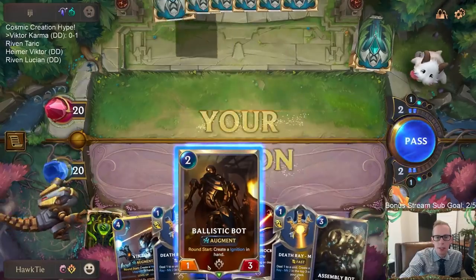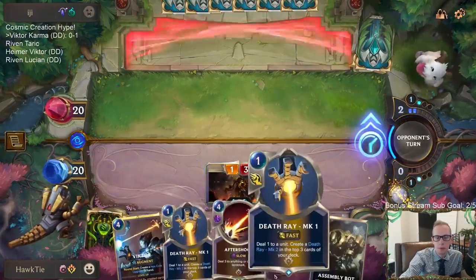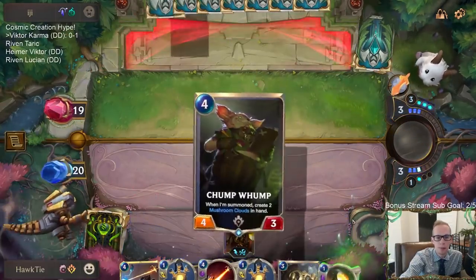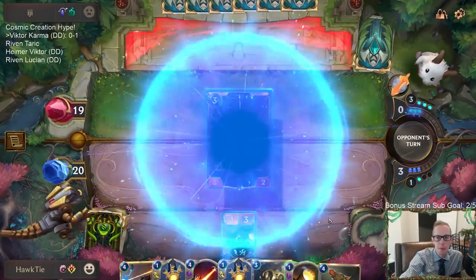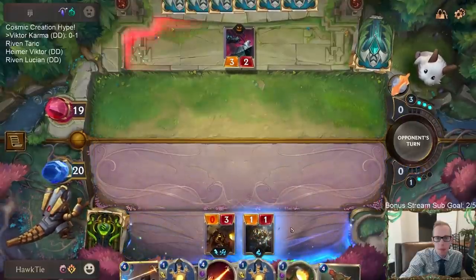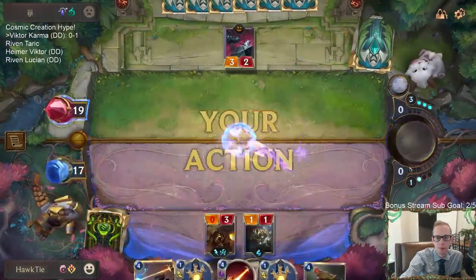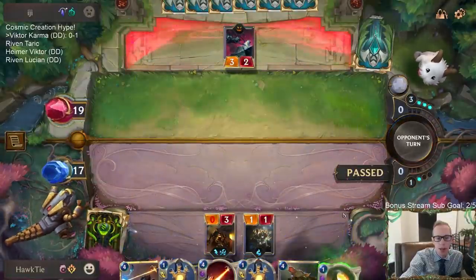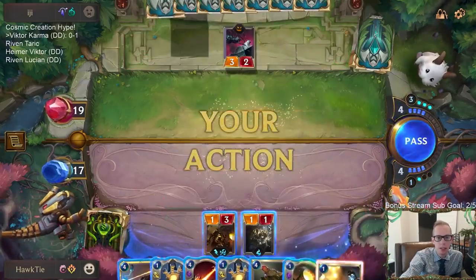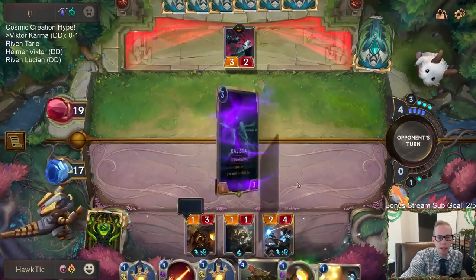We got some Death Rays. We can use two Death Rays to kill a 3/2 or a Mistwraith. Let's get Assembly Bot in play and start growing it. Actually I'm going to pass — I'll play Victor next turn and then play Ignition. I'm going to save that spell mana for the Ignition.